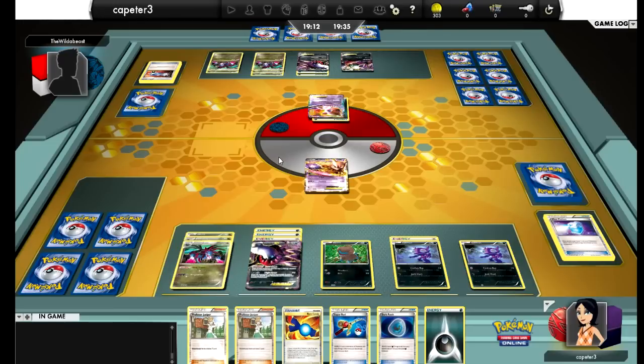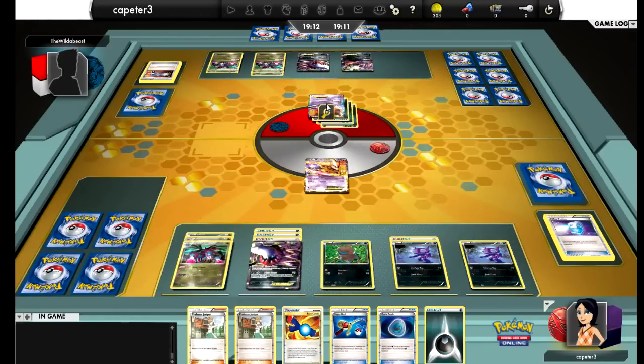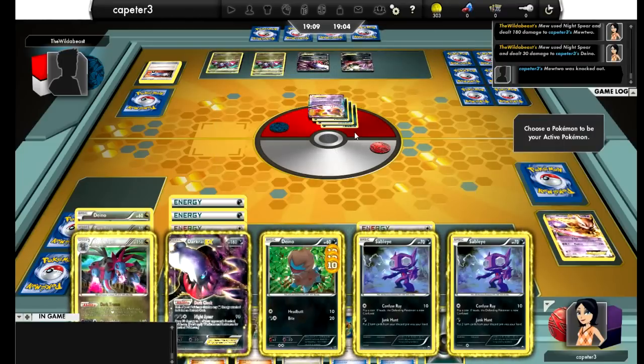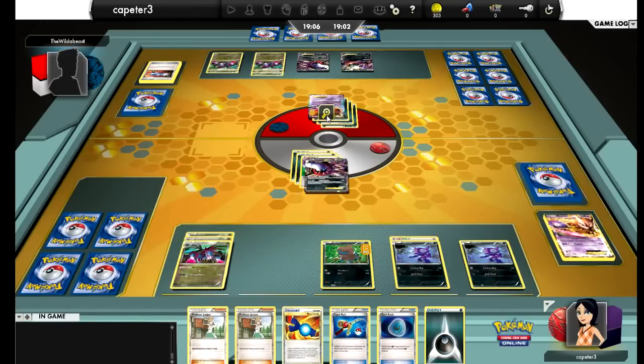Mew's ability says it can copy any attacks on the field — that does not mean he gets to copy any weaknesses, just copy any attacks, but you have to have the energy cost. So he's going to copy Darkrai's attack which would do 90, but because Mew is a Psychic type, it will do 180 to me, knocking me out, and then he still gets to spread 30 for a little bit of extra damage. This is why I'm glad I put the 30 on Mew — because now that he's knocked out my Mewtwo, I can rely on my Darkrai to knock him out. Luckily he didn't have an Eviolite, so we're still good.